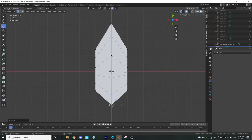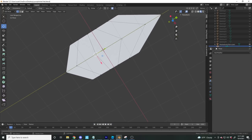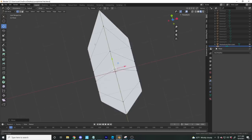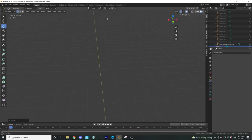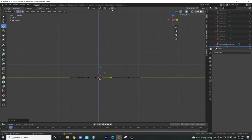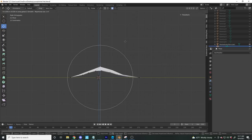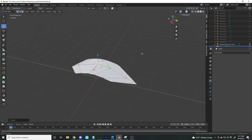I move that up and bring this side down a bit. I want a loop cut in the middle, so I'll turn off proportional editing, move that vertex up a hair, then flip to the side orthographic view. Turn proportional editing back on, lock it on the Z axis to give it a cool little bend.